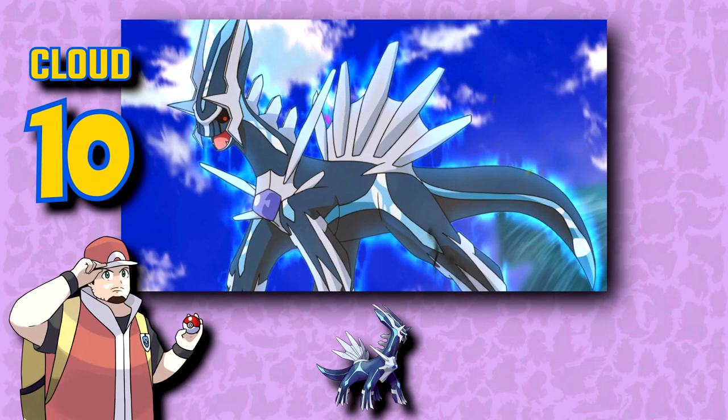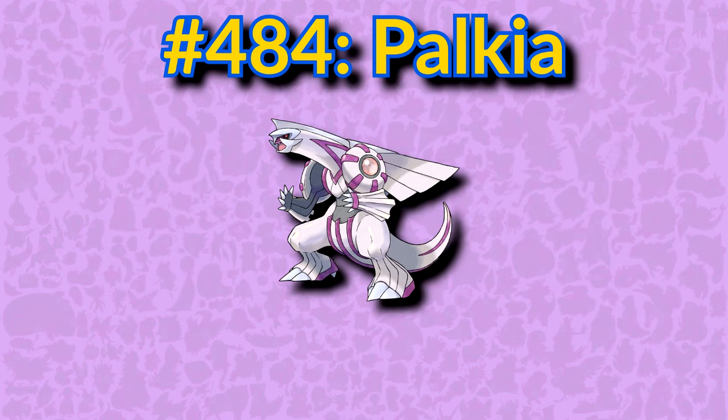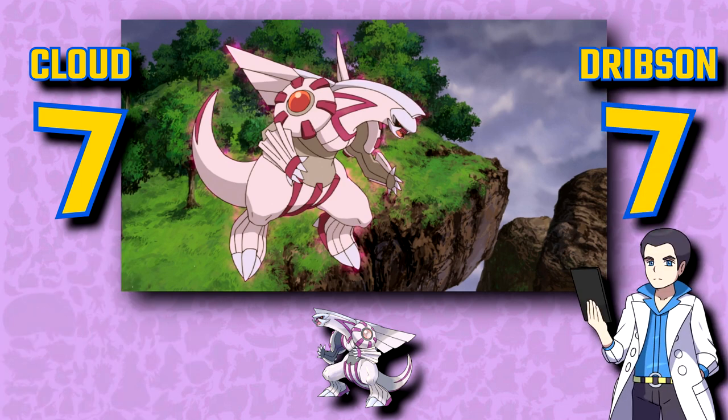Dialga is a personal favorite legendary of mine. The plating looks awesome, the colors are great, and while it looks incredible, it doesn't feel too extravagant. I always pick which game I get based on the mascot legendary, and Diamond was the first game I got to do that with, so Dialga holds a little spot in my heart. While I do like Palkia, I think the color scheme isn't nearly as good as Dialga's, and that means a lot to me with Pokémon. I was never really keen on Palkia's design up until playing Legends Arceus and seeing it to scale in 3D properly.